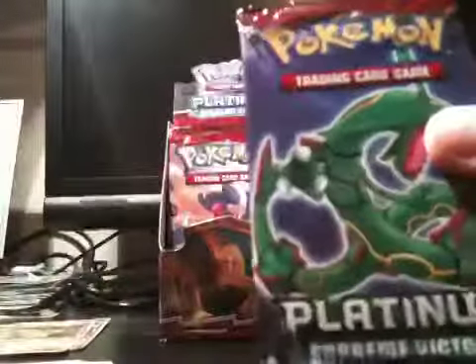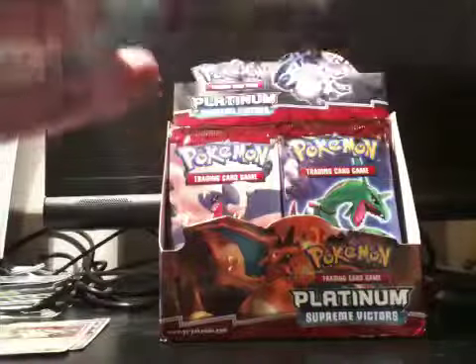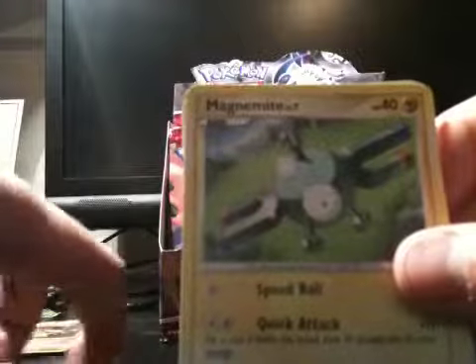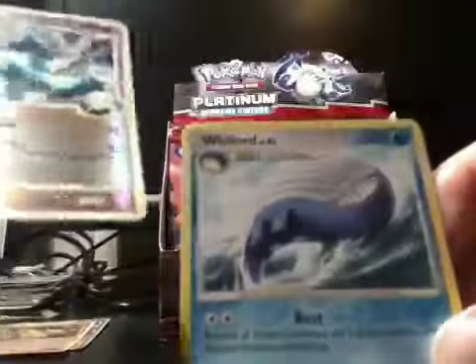The Clwith! Very nice. Zyrus' Initiative, Pinsir, Rhydon, Reflamellet, Turtwig, Chatot, Drifloon, Seal, nice reverse Loop IOC, and Weylord.